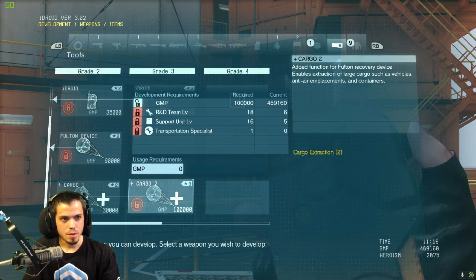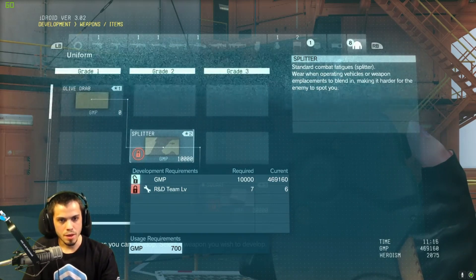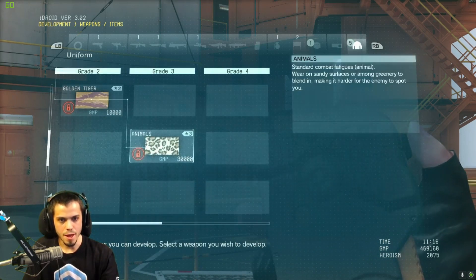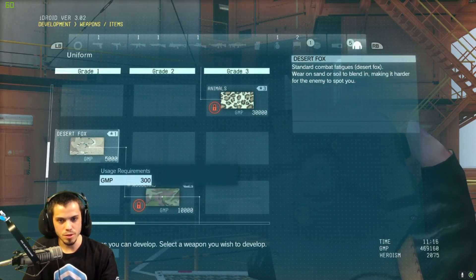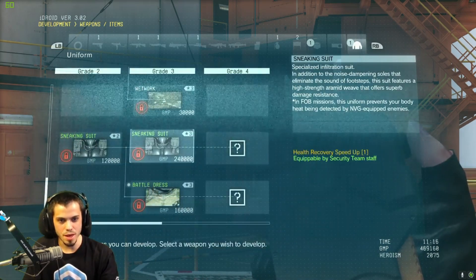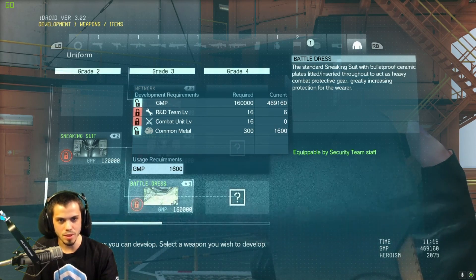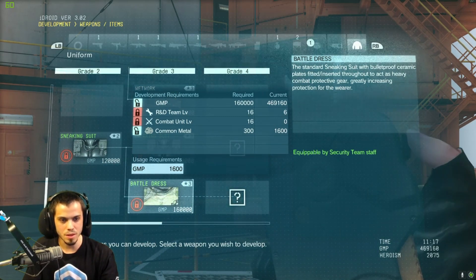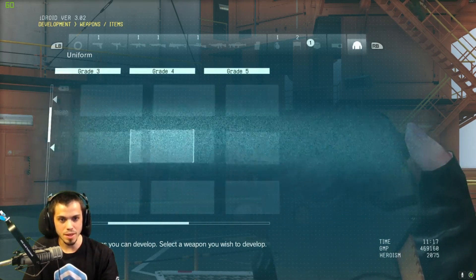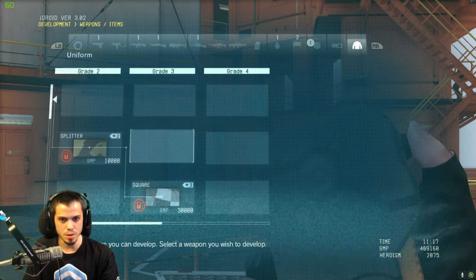For camouflage, there's olive drab, splitter camo, tiger stripe, golden tiger, cheetah print, desert fox, woodland camo, wet work, and the sneaking suit. Battle dress is the heavy armor — you need a combat unit at level 16 and R&D at level 16. There are upgraded versions of the sneaking suit and battle dress as well. I've seen a leaked list and there are definitely more camouflages than shown here.